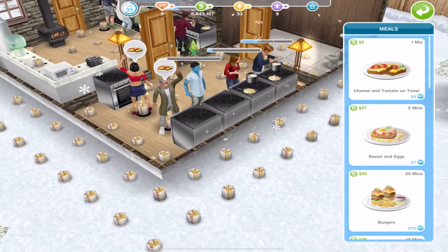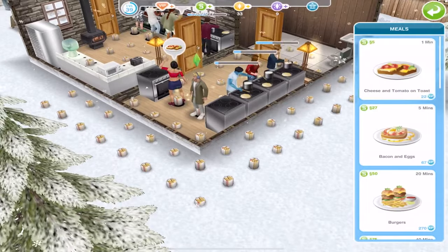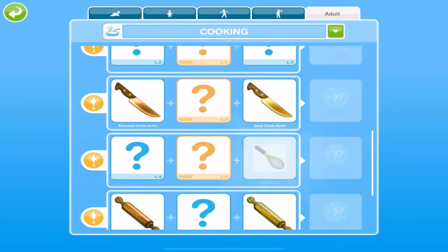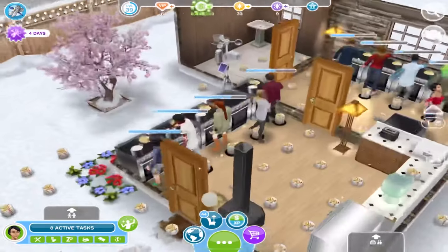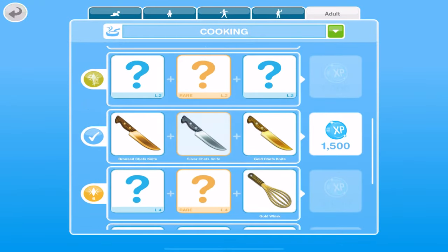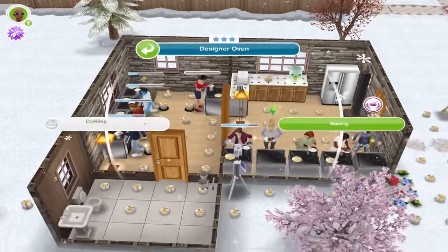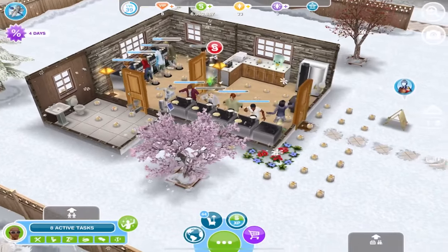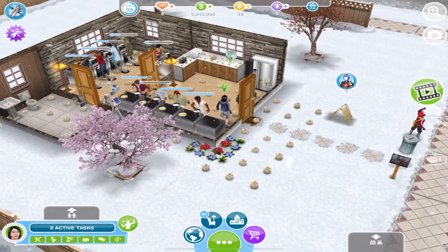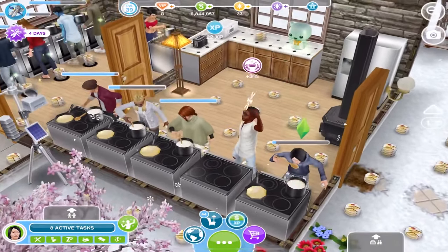This is the fastest way to earn cooking accessories, which is how you fill out the cooking hobby collection to earn your 5 LP. One issue with this method is that it will get very messy - there will be plates of toast absolutely everywhere, even in the yard. I recommend doing this on a lot that you specifically made for this hobby, because cleaning up all those plates would take forever. That's why I made a separate lot for it so I don't have to worry about it.